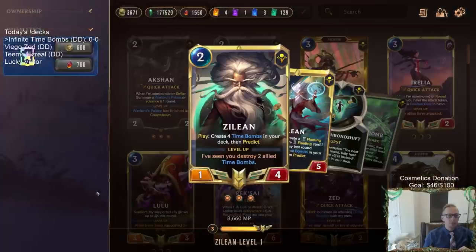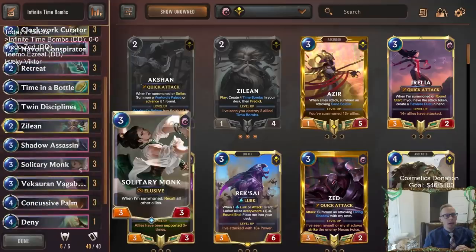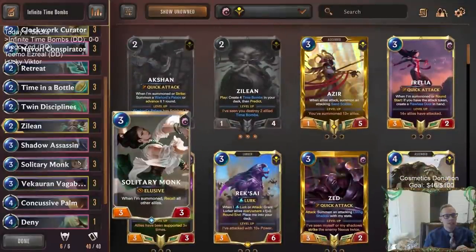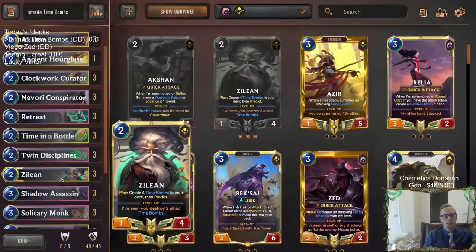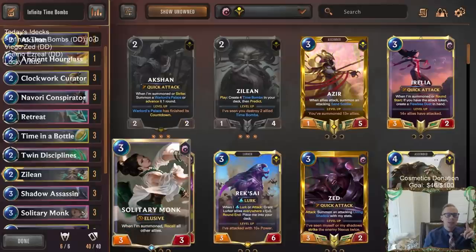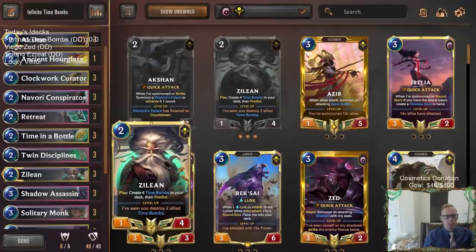Now our cards cost two less. We also want Zillion putting in Time Bombs, so we're going to play Zillion a lot. We'll have Zillion, Retreat Return, Navori Conspirator - I was surprised there wasn't the other two-mana recall or even the one-mana recall - and Solitary Monk to recall also. We're trying to pick Zillion back up, replay Zillion a bunch to get Time Bombs. Once our spells cost two less, Zillion is zero mana - play Zillion for zero, Conspirator for zero to pick it back up, Zillion again, Retreat for zero. Remember we just drew four cards, so we're predicting. Then for one mana we play Solitary Monk, recall those, put your Conspirator and Zillion back in hand, go again.